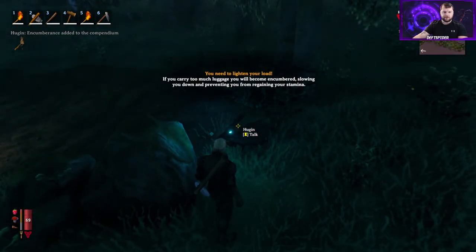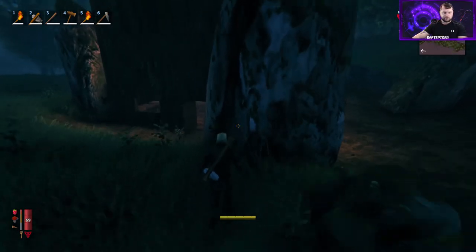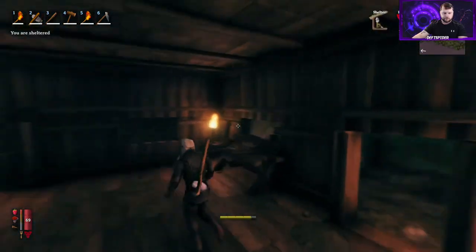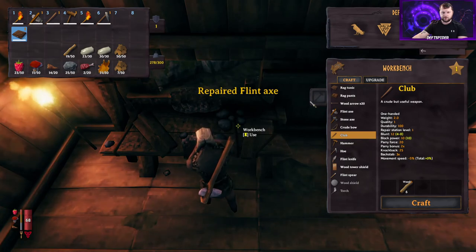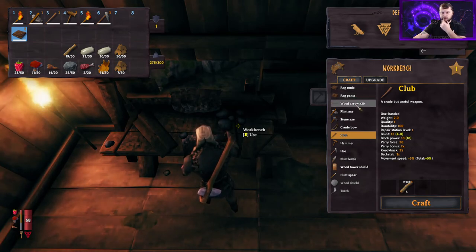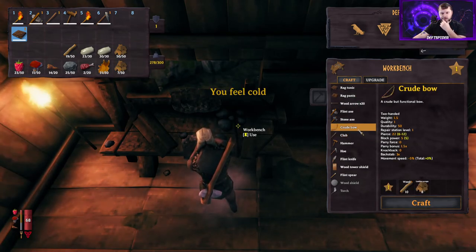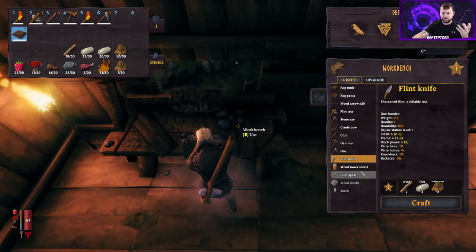The crow is talking about how if you carry too much luggage you'll become encumbered, slowing you down and preventing you from regaining your stamina. At the workbench, go ahead and hit the hammer to repair your items. From there you can build more rag clothing, arrows, a bow, a flint knife, a tower shield, and a spear.